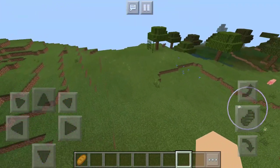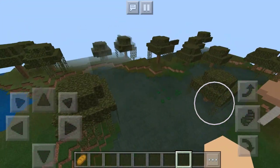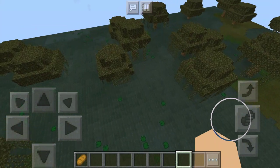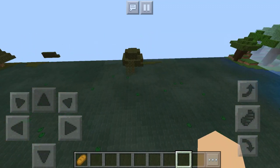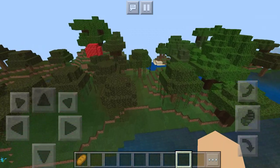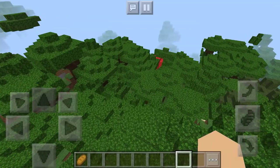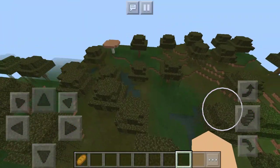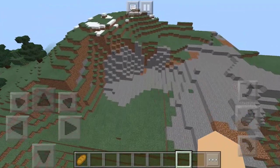Swamp biome - did I go around in circles or is this a different swamp biome? Can we find a witch's hut? We could try looking if it's big enough. I don't know how commonly they spawn in Minecraft. Let's just get out of the swamp. Oh boy, there's a jungle biome - I'm not a big fan of jungle biomes, just too much going on over there.